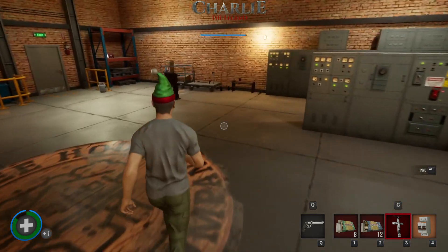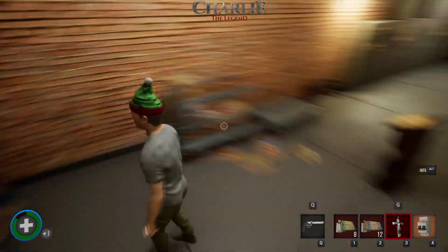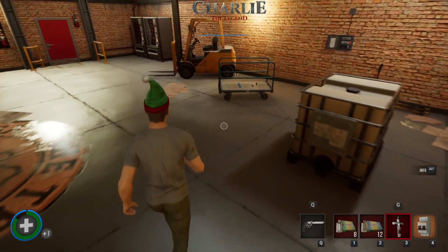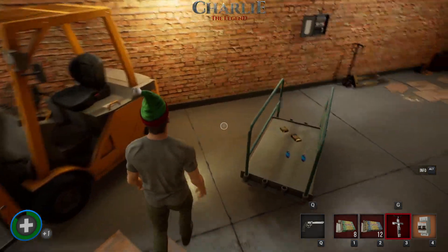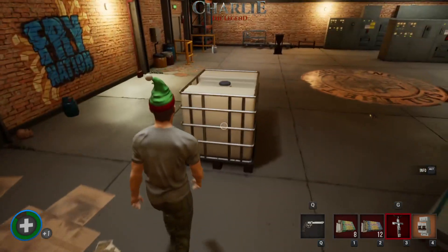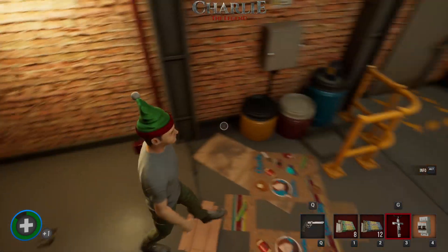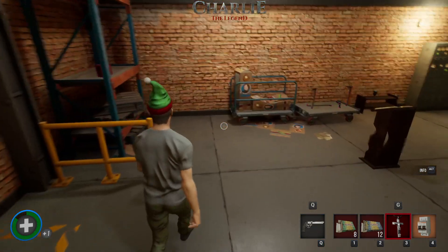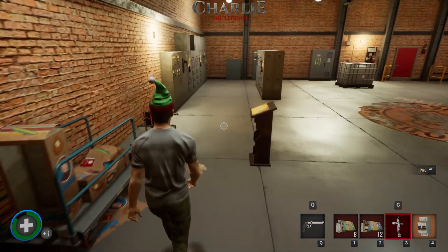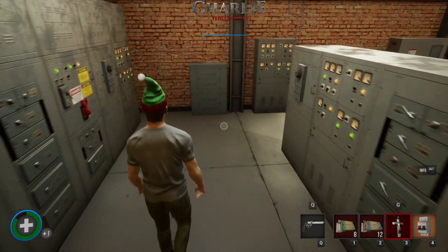We've got the crucifix. With the crucifix, it helps you send Charlie to hell, but it also protects you from being possessed. So if Charlie tries to possess people, as long as you've got the crucifix, he can't possess you. What else do we need? We need a paint can to spray the pentagon where Charlie's going to go to hell in. Remember, this game is free to play, so there's no reason not to download it and try it for yourself. If you go into the test offline room, you can practice offline so you can be good when you go online.